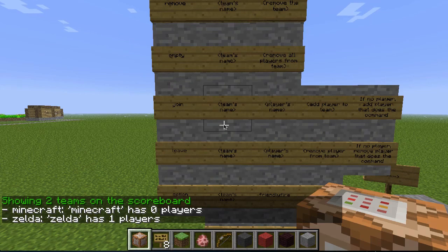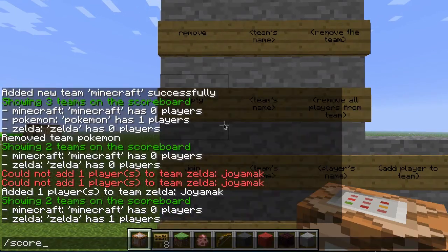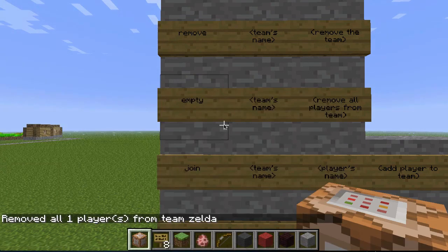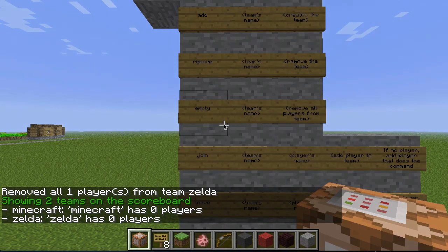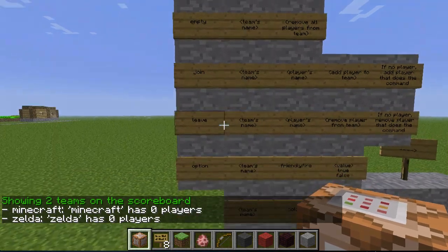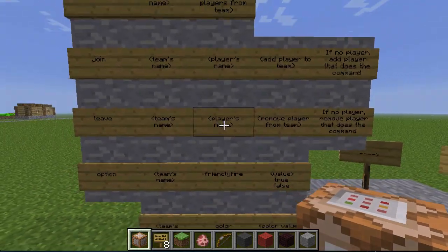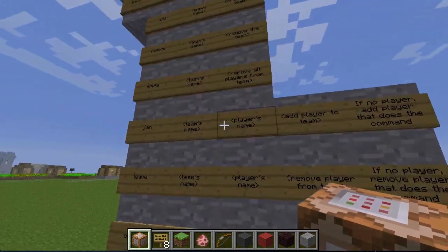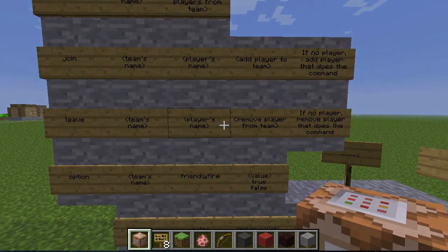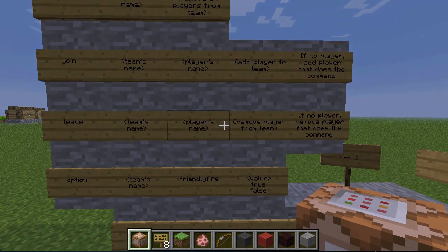With the empty command, I'll empty the Zelda team — scoreboard teams empty Zelda. Removed all players from Zelda team. Listing all teams: Minecraft zero players, Zelda zero players. I just removed myself from Zelda. You can also use 'leave' followed by a team's name and a player's name, which removes that specific player from the team. The join and leave commands are pretty much the same but opposite — if you write no name in the leave command, you will remove yourself from the team.